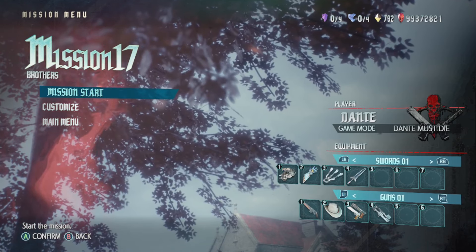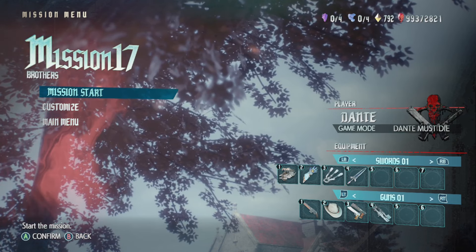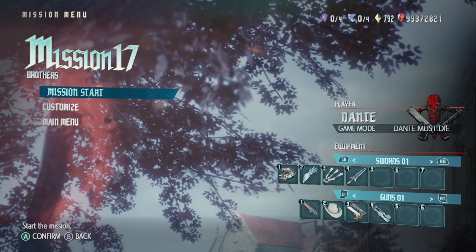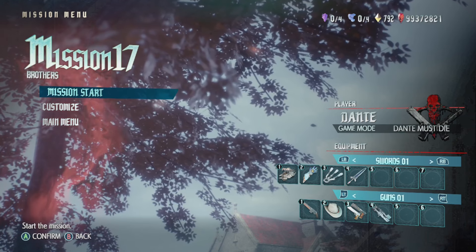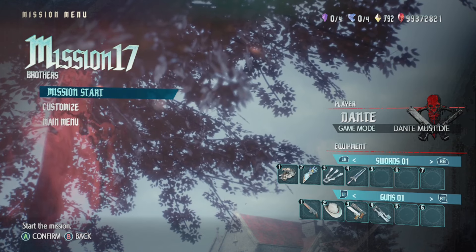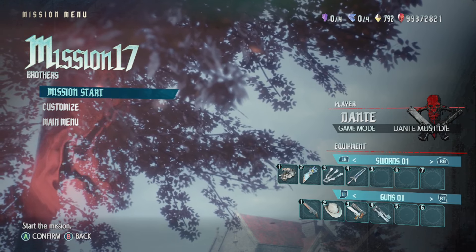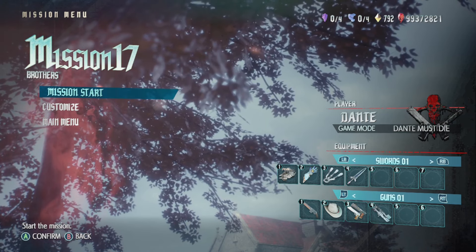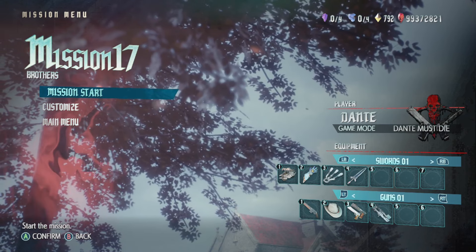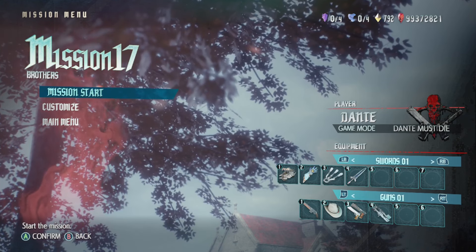Okay, now coming to Mission 17. As you probably know, this mission is a boss fight only mission where we'll fight Urizen in his third and final form. Since this is just a boss fight, if I just go in and kick his ass, this video will be like three minutes long. So to have a little something to talk about, I'm going to take a detour — I'll explain the three phases he has, point out dangerous attacks, then restart and do my first legit fight, then go in a third time to show the efficient method to defeat Urizen.